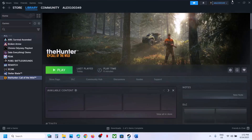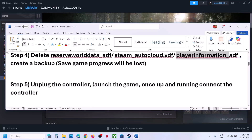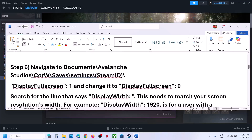If you face any problem you can always put the files back. The next step is to unplug the controller — this has worked for many players. Disconnect the controller, launch the game, and once the game is up and running you can connect the controller again and check.